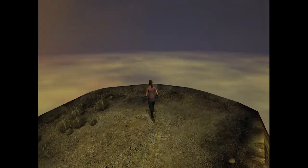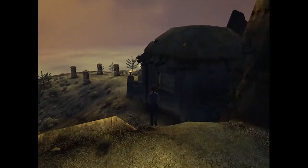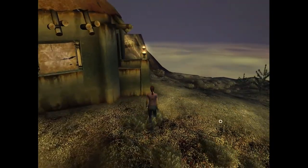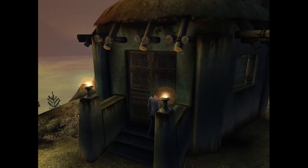The cool thing is you actually get to change the Relto. You find little slips of paper like the one we had seen previously, and that actually gives you more things to manipulate. So far we have this little home - let's take a look.